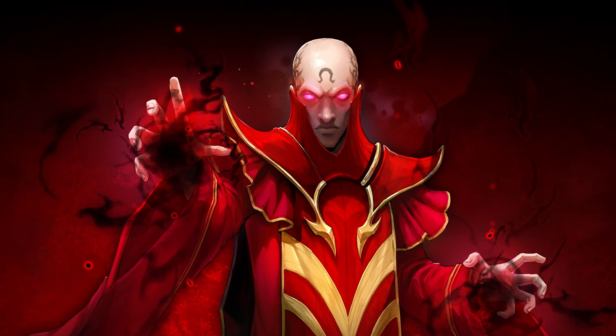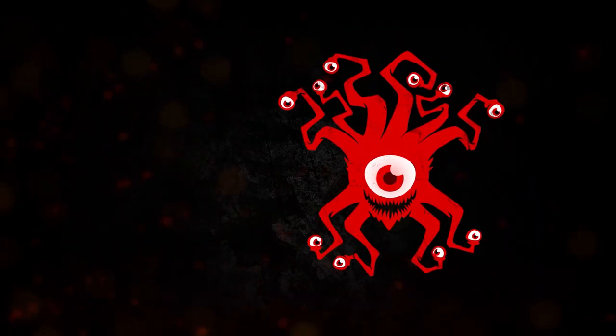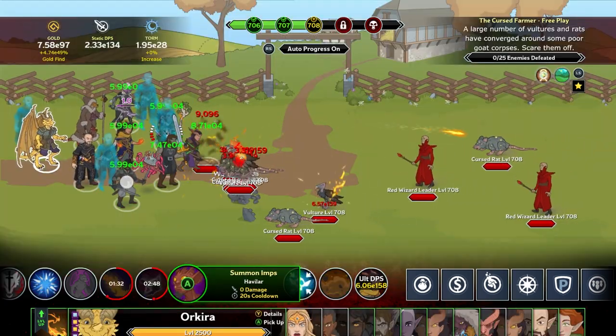Red Wizards of Thay have appeared throughout the Sword Coast, and it's up to you to stop them. Welcome to the first Idle Champions Emergence event, where for a limited time specific monsters will begin appearing in all free play adventures.